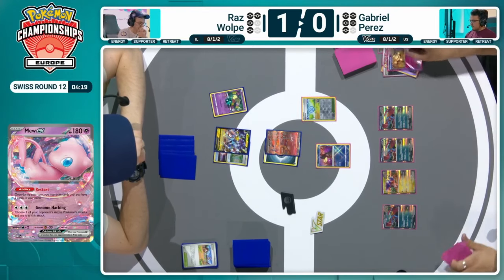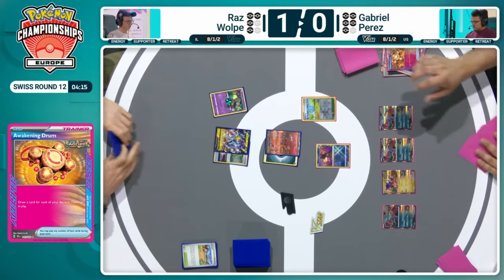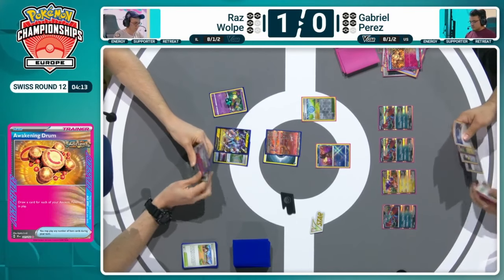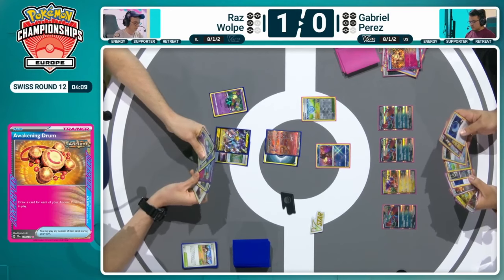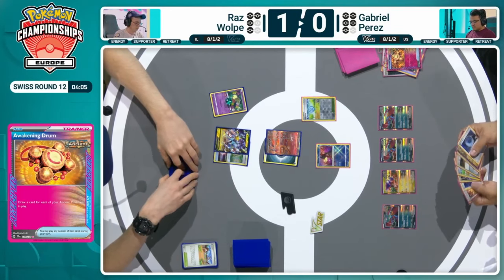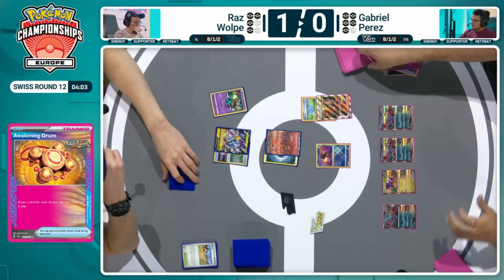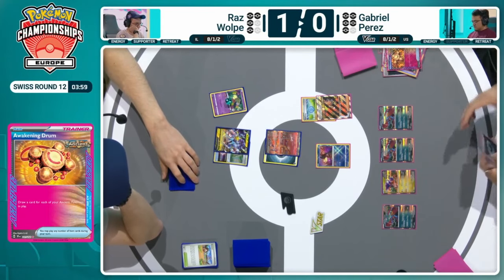Has Dark Patch in hand, but needs to find that Professor Sada's Vitality. Another Dark Patch could help — with an energy in hand that would do it, but no energy there. Not even an Earthen Vessel found there. Pokéstop was already used — that was used with the Explorer's Guidance. Explorer's Guidance could find it — there are at least a couple of pieces there. Okay, that'll do it. So now can get the return KO here, thanks to that Double Dark Patch.